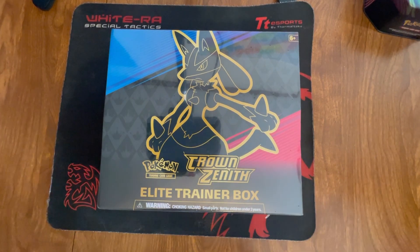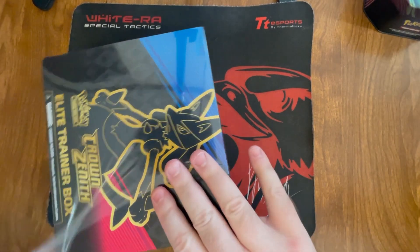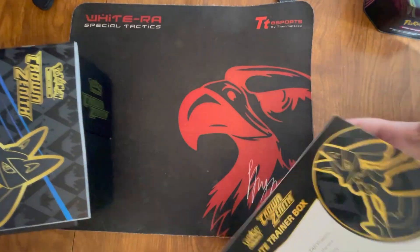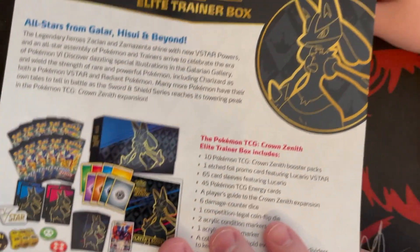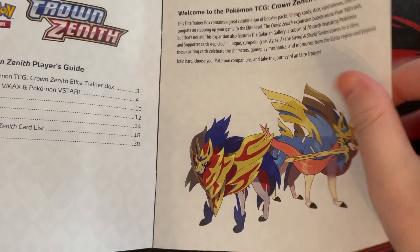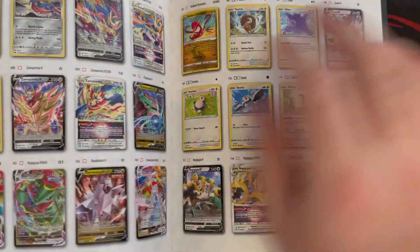Let's not wait too long, let's go ahead and rip these things open. My issue is finding it — I can find everything except for Crown Zenith around us. Here's the back of the box for those who want to see that. Let's zoom in a little bit. We got a player's guide here, which is really cool, and some different cards.